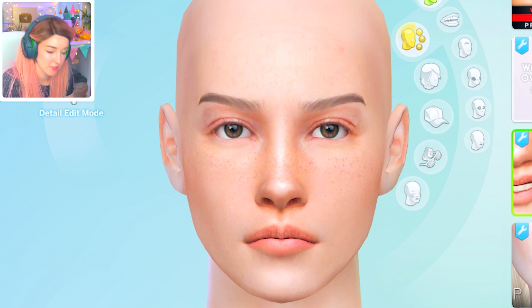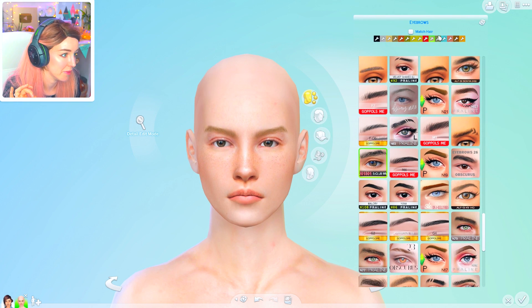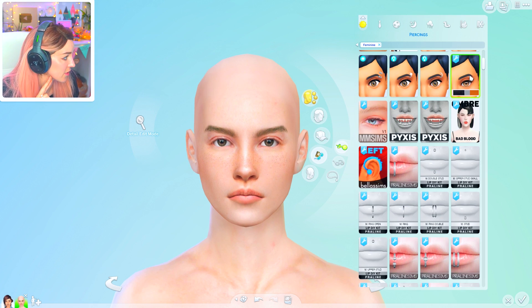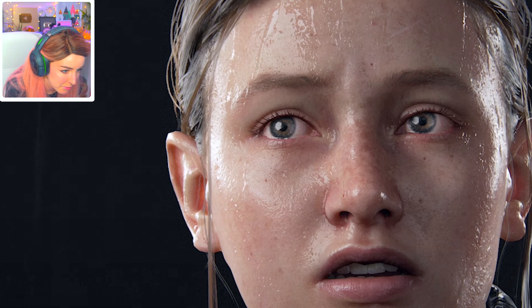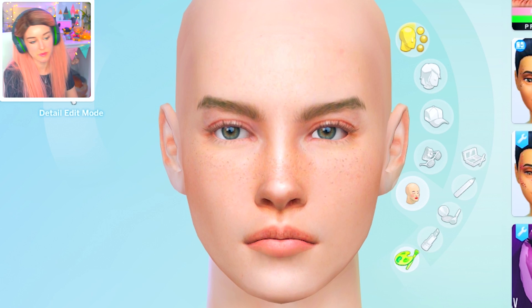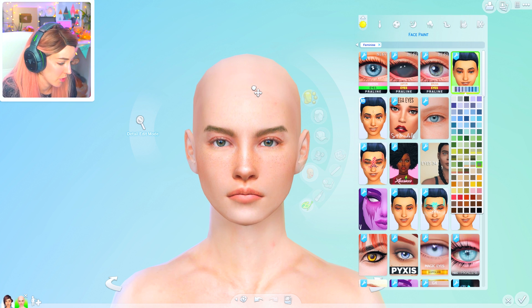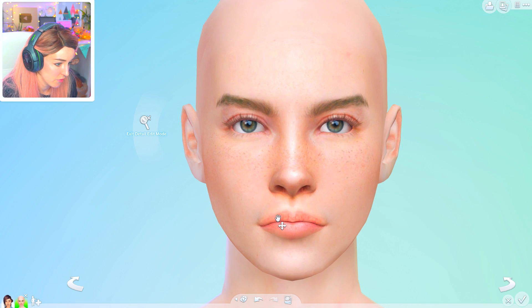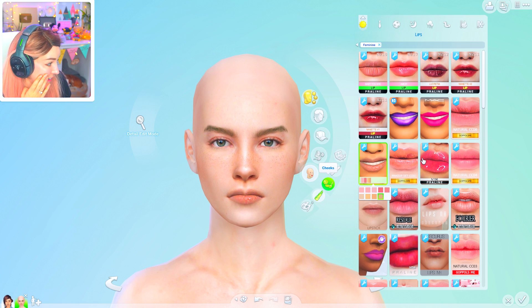I've just gone ahead and put this on and that looks even more like her. I've switched out her brows as well. I feel like we're getting there with her. I'm going to go for kind of fair eyelashes on her because she's kind of blondie brown. Those eyes - she's got bluey eyes, which I did not realize. So I'm going to switch out for these bluey brown ones. I feel like her face is shorter and wider than what I've currently got. And her bottom lip's kind of full, but her top lip's a bit thinner. Man, I remembered why I don't do these anymore - it's hard, it's really hard.